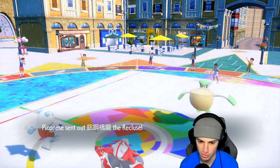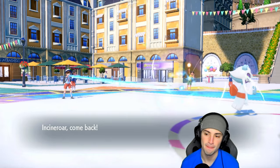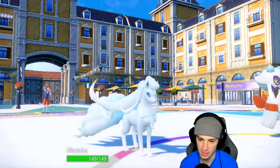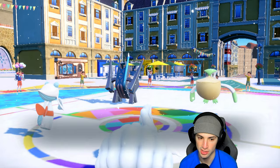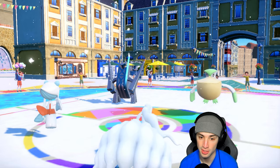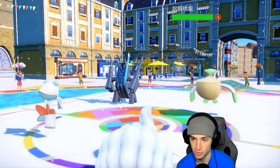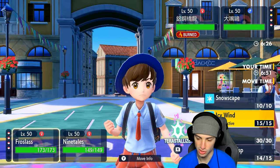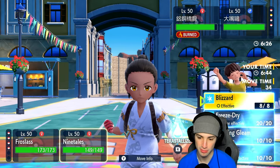Basculegion withdraws and Archaludon comes in — not a physical attacker, but the burn can still chip it down. We're able to go into Ninetales, which is great. Ninetales comes out with Snow Warning, setting the snow. Pelipper uses Protect, and we land Will-O-Wisp — I'll take that! We get weather control and a burn on Archaludon. It's a special attacker, but chip damage on a bulky Pokémon like this is great. The burn is popping and we can start slowing things down.